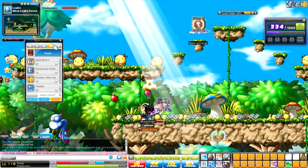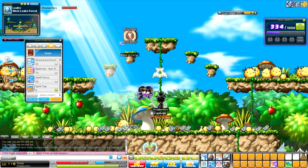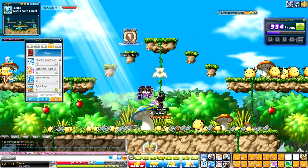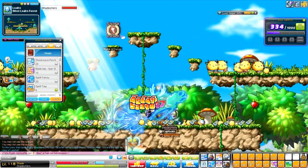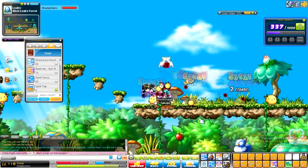For the third job, it starts to get a little more fun. We have Shock Wave Punch — this is your main attacking skill. It looks like this. This one hits 3 times. It's pretty cool.